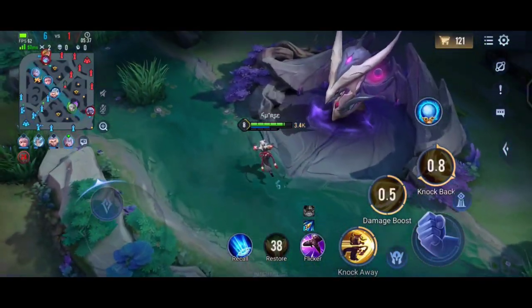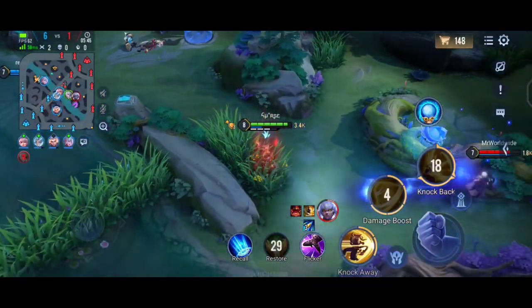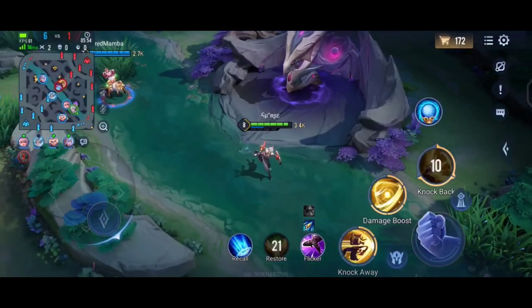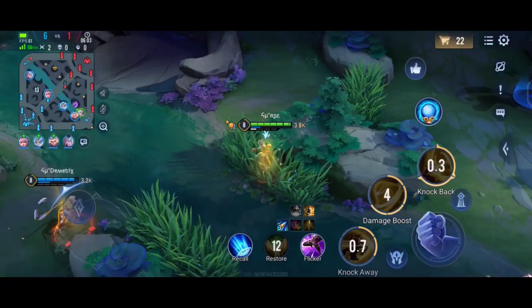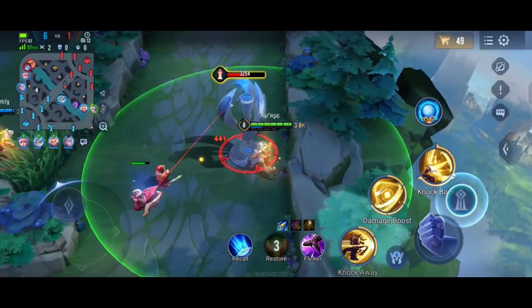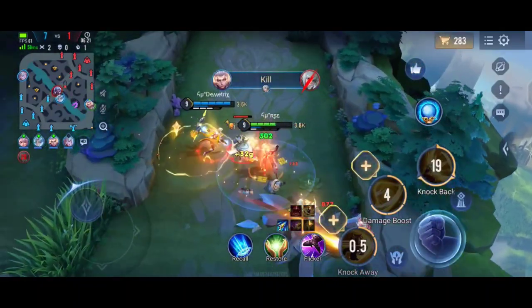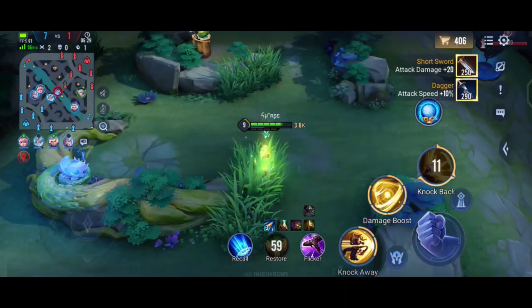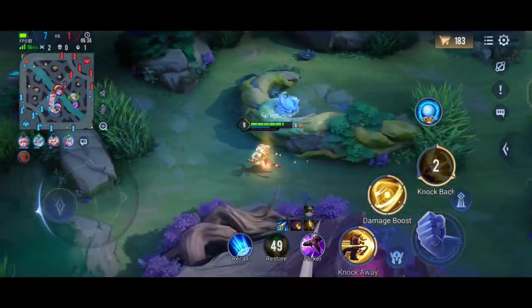I just bought Astral Spear, which gives decent armor penetration early on. Zata came around so I took the long route back to lane to get some farm. Chi is an OP hero but you have to play her carefully with the Flicker and S1. I'm now going for Omni Arms — since she's both ability-based and normal attack-based, it will deal massive damage.